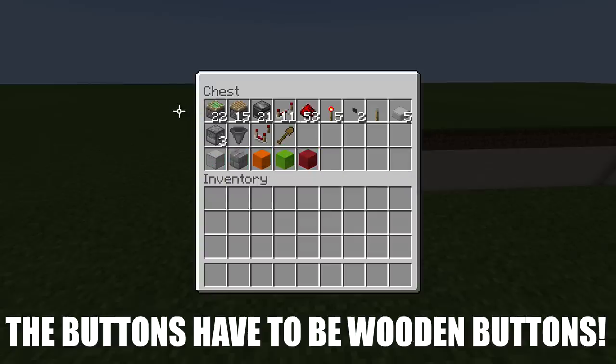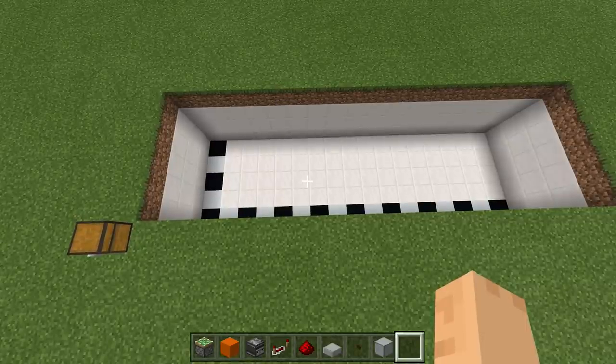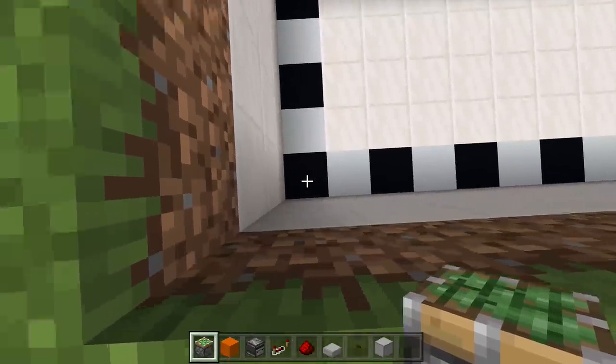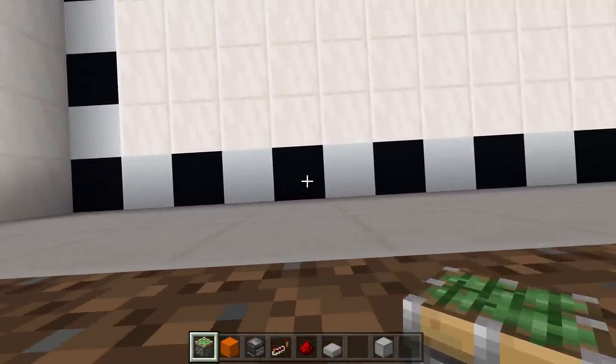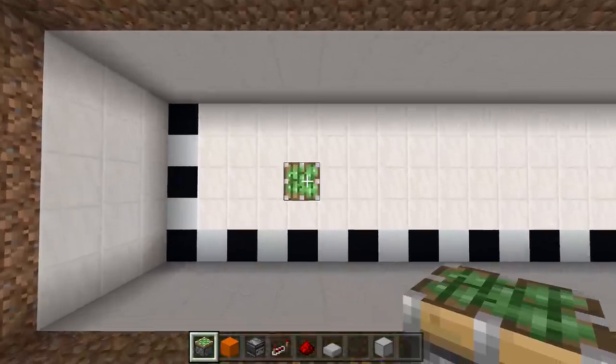If you're going to expand this thing all the way to the end cap you're going to need way more sticky pistons and regular pistons, but we'll get into that later. Once you've gathered your resources and dug out your area, come to the bottom left-hand corner and count over five blocks — one, two, three, four, five — then count up three, and right here is where our gate is going to be.